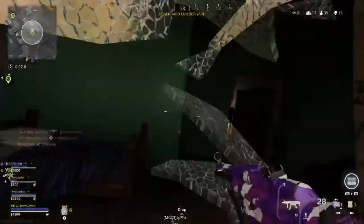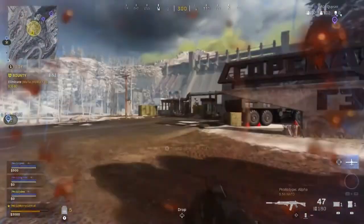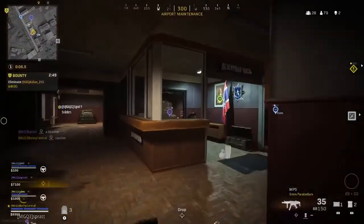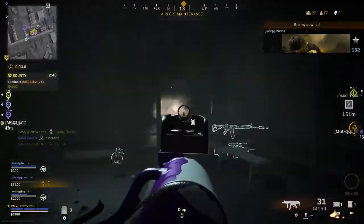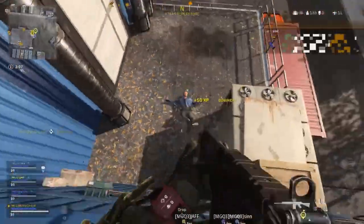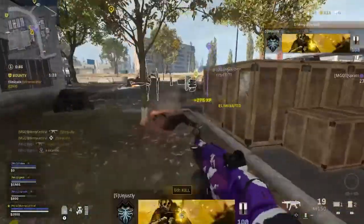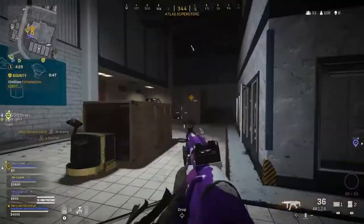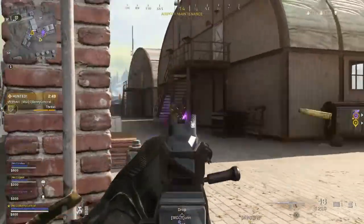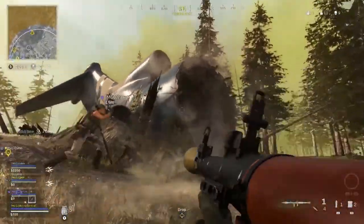Another important thing in Warzone is to make sure that you trade kills with your teammates. Sometimes it's more important in a team fight to get a down and then go down yourself, as long as your teammate is pushing at the exact same time. Trading kills in key gunfights is key to success and your teammate will be able to get off the res. But sometimes you won't have the ability to push from different angles, especially in buildings or on staircases, so learn to swap positions with your teammate — go up, crack an enemy's armor, then drop off and let your teammate finish him off whilst you plate up.